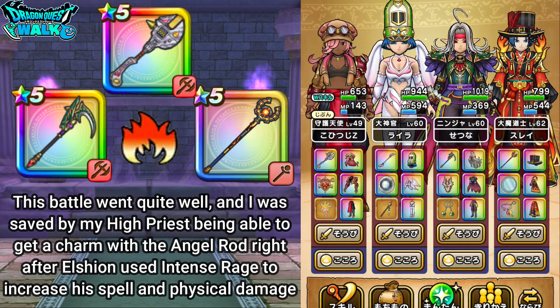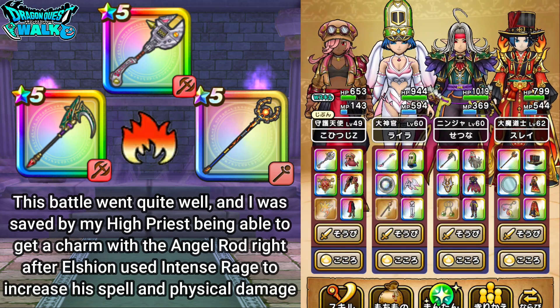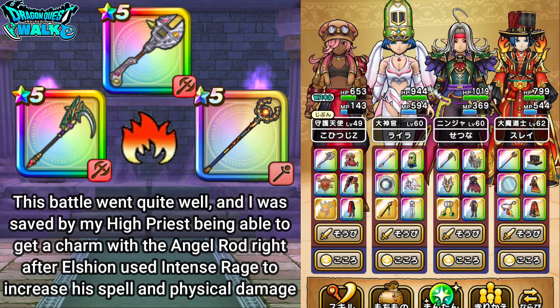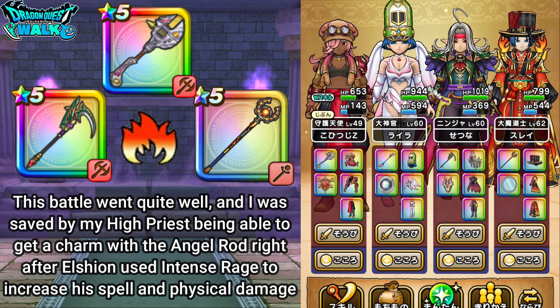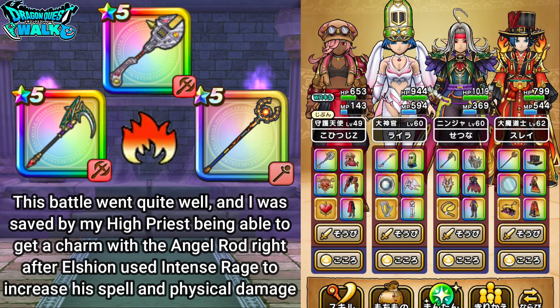What really helped me out in this particular battle was probably after he went into Intense Rage, I actually did get a charm with the Angel Rod. That really helped out because he was not able to actually attack me. And then pretty much the next turn he was going to lose his buffs, so that really did help out there.